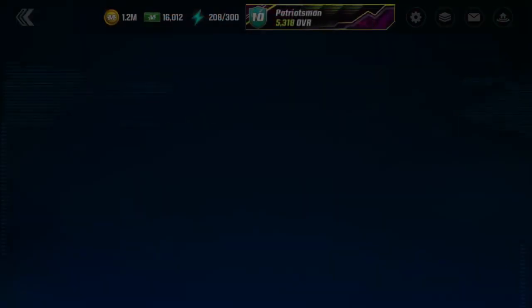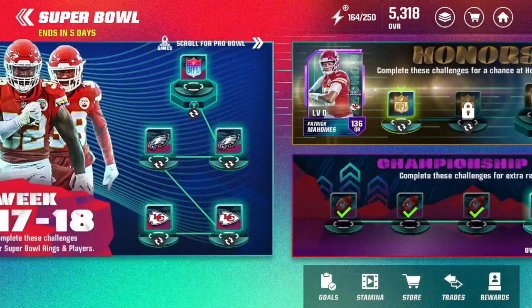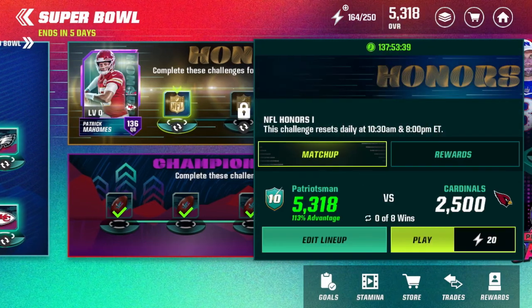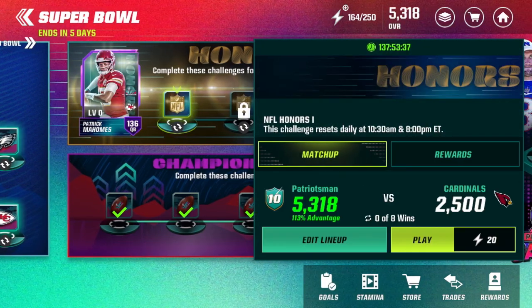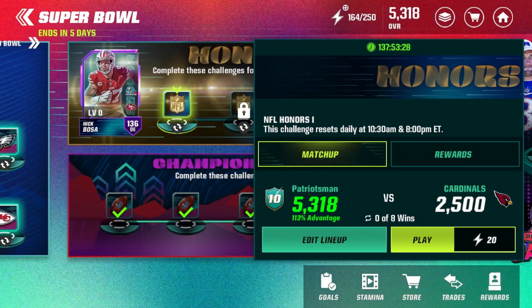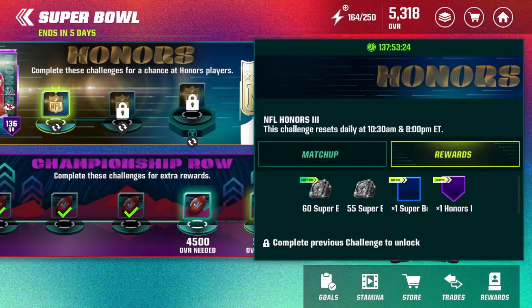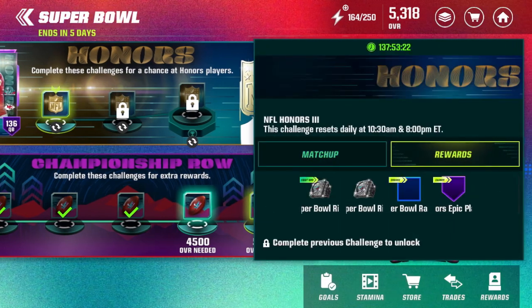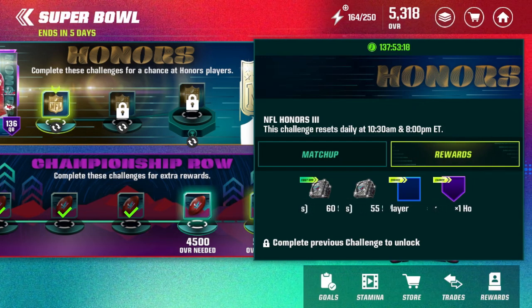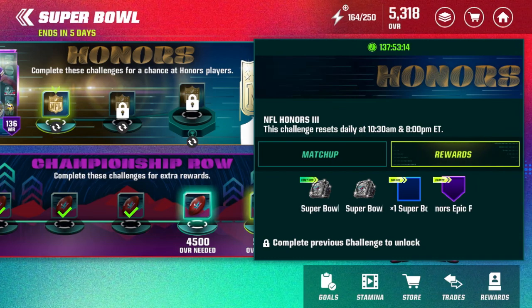Let's check out the map right here — it did replace the Super Bowl Legends part of the map. This part of the map was simply the Super Bowl Legends and now it's going to be for the NFL honors. The rewards in terms of the events are the same: you get 50 rings for 20 stamina. On the third and final event, the first win reward is the same as Super Bowl Legends — you just have a chance at NFL honors players instead of legends.